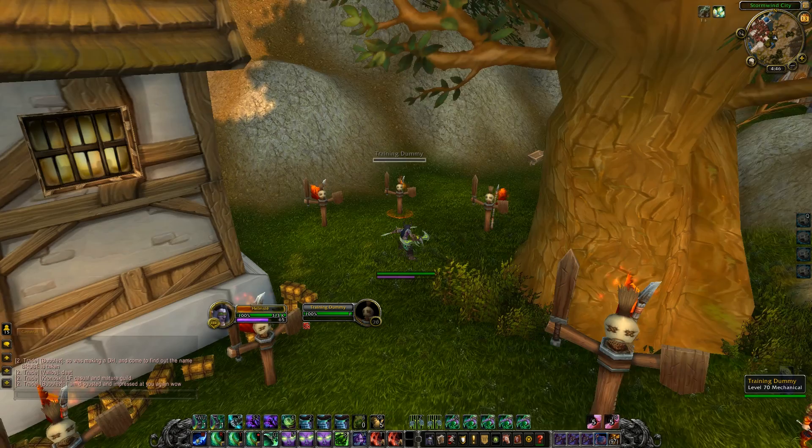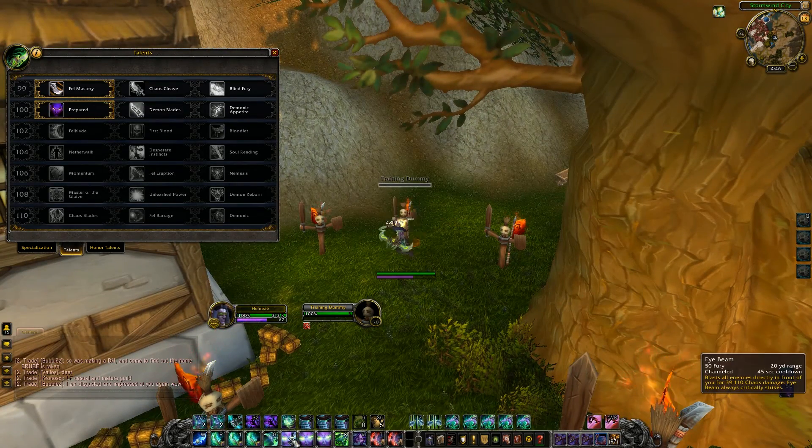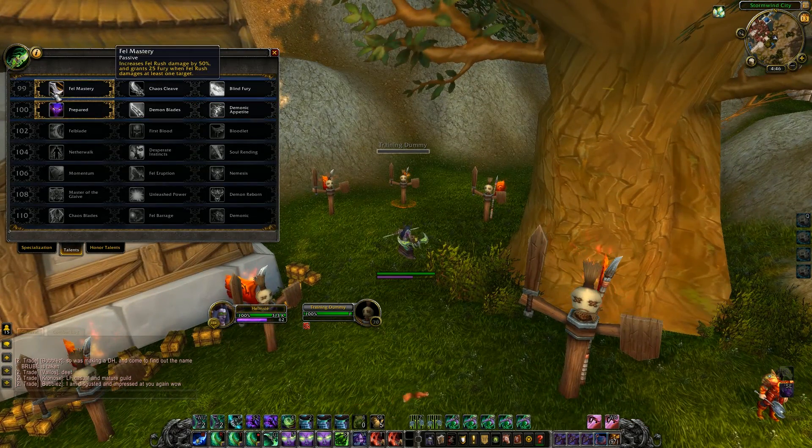Whenever you hear about our talents, I really don't see another way around using these two talents. You use them as an engage as opposed to a disengage. You pretty much have to take these two because you need your rage — you absolutely have to have rage, and Demon's Bite doesn't build that much rage. If you want to get off an Eye Beam, it costs two of them, and during that time you can be stunlocked, kited, all of that. Whereas if you have Fel Mastery, which increases Fel Rush damage by 50% and grants 25 Fury when Fel Rush hits at least one target, you're automatically guaranteed 25 Fury, and if you duplicate that for your second stack, an extra 25 Fury.